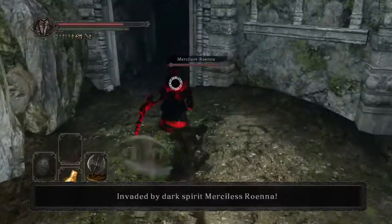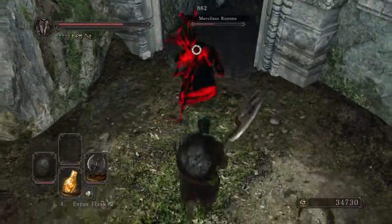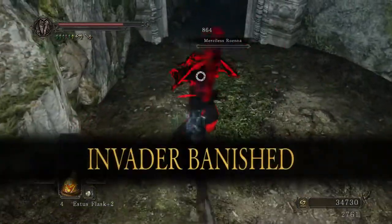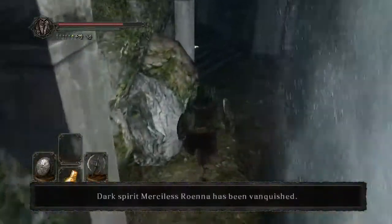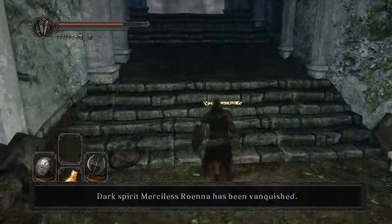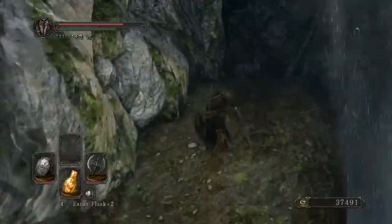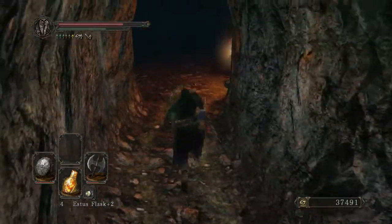Merciless Rana - she is going to be an absolute joke because of the great axe. As you can see, it just keeps her locked down in such a really easy manner that she doesn't pose much of a threat at all. A summon sign? Is this usually a later area? I almost always come through here right after I finished Heide's and a little bit of the Bastille.